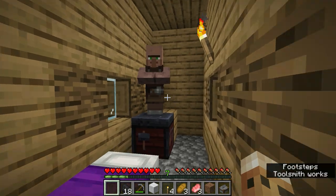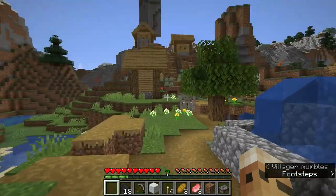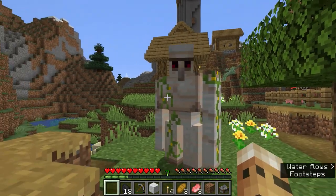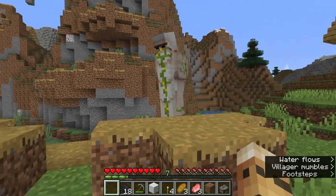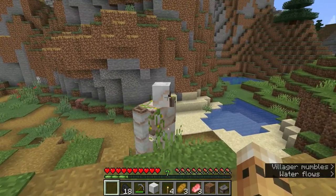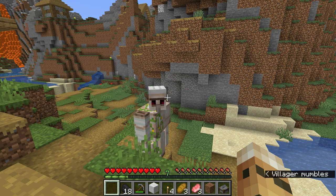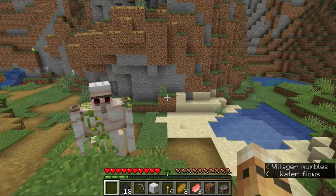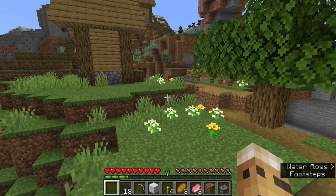Once the toolsmith has his job, when we get some emeralds we can trade with him. Now let's talk about this iron golem — he is the protector of the village and the friend of the villagers. If I do anything to hurt any villager, even accidentally punch one, not only would the villager be angry and increase his prices, but this iron golem will come after me. He protects the village from monsters at night, particularly zombies. He does ignore creepers, which I learned the hard way.